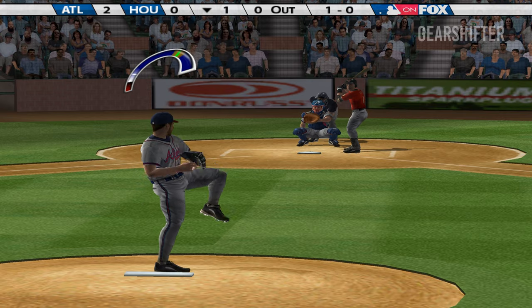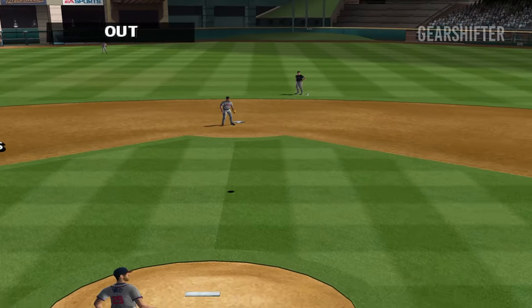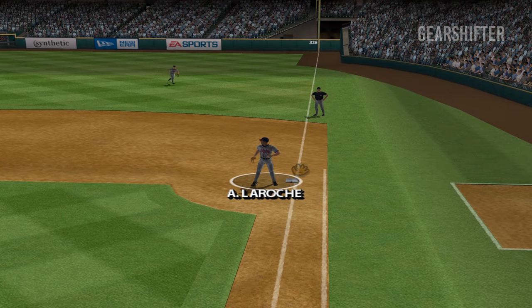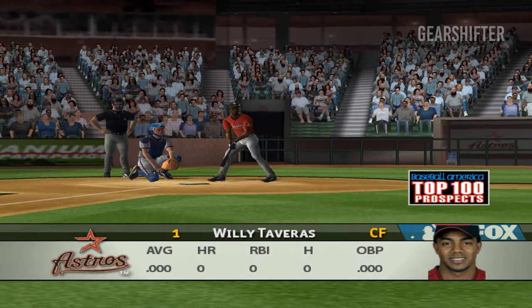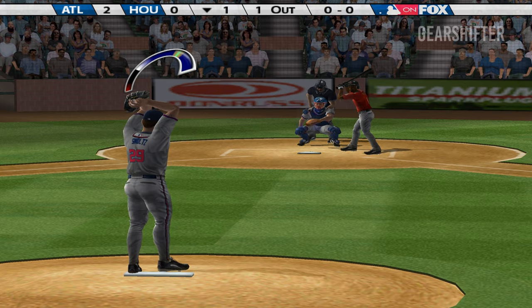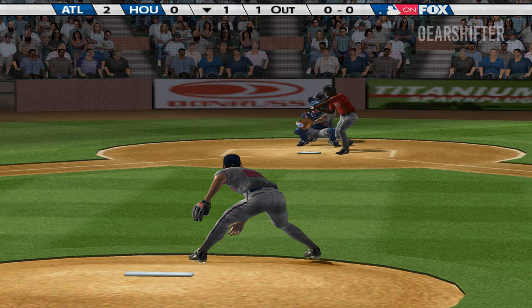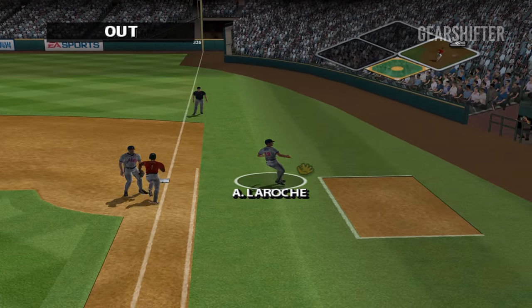Craig Biggio — let's see if they're finally going to make him pay. Caught by the third baseman — quick reaction, let him make the play on that line drive. Nice play. The next batter is Willie Tavares. Grounded to the right side — got him for the out.